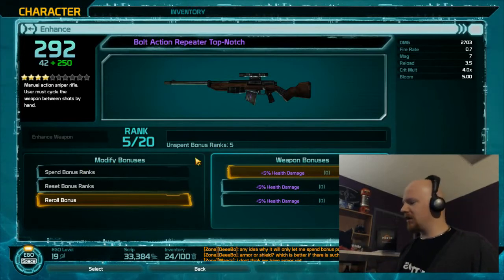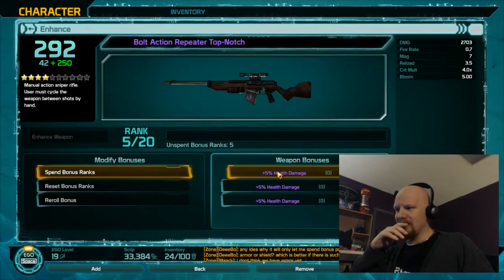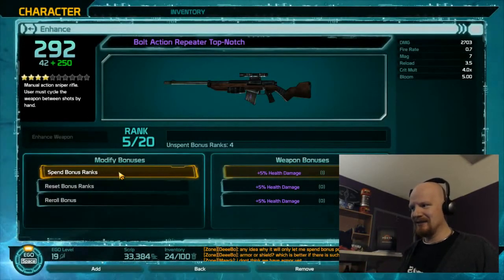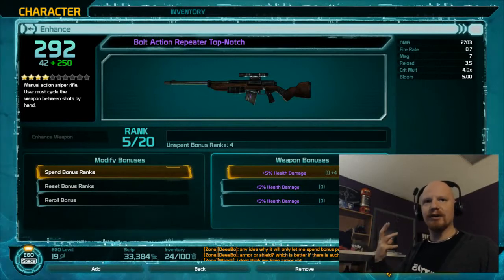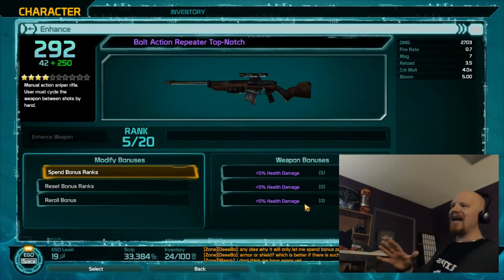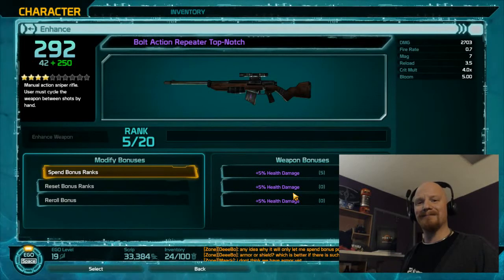What does 'Spend a Bonus Rank' mean? It gives one of the off bonuses we can work with. Do I have to hit Add? Now it's zero plus one — what does that even mean? I'll upgrade the item — that did nothing. Let's try again, go all out, dump all five points into one to see if we get some kind of reaction. Upgrade item — still nothing. I look forward to finding out how that's supposed to work. Tron, I know you watch all my videos — let me know in the comments what was supposed to happen there.